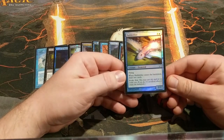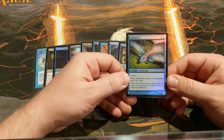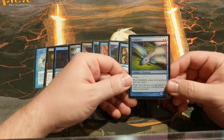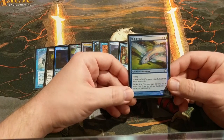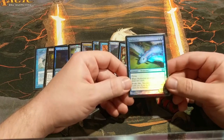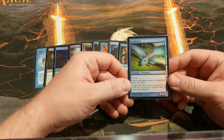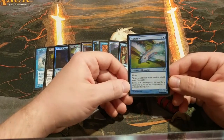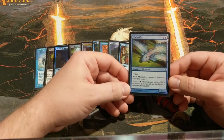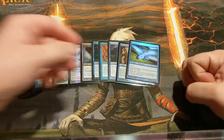We've got Mulldrifter. Evoke is absolutely broken with Muldrotha — you can Evoke from the graveyard since it's an alternate casting cost. So if Mulldrifter is in your graveyard, you can essentially just cast Divination whenever you want, except it doesn't cost you a card — so it's really like drawing three cards when you think about it. It technically costs five, and you could cast it for five if you really wanted to, but that doesn't happen too often. You just draw your cards and move on.